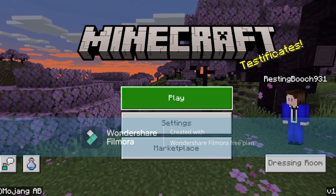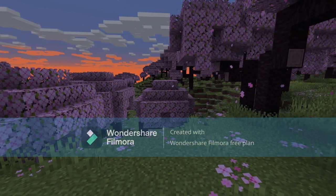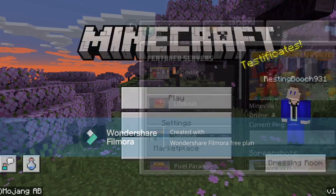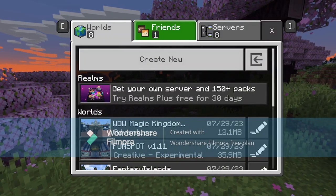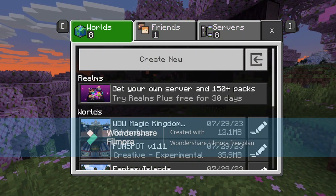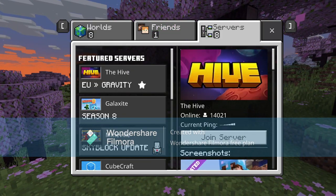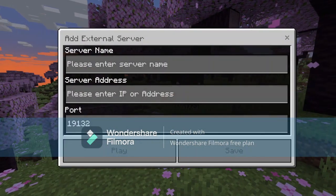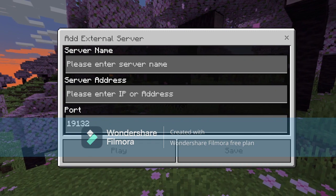What's up guys, it's me Finn, and welcome to another video. Today we're on Minecraft but I'm showing you something. I have created a server, and if you press play on Bedrock Edition you have worlds, friends, and servers. Go to the servers tab and scroll down to add a new server.